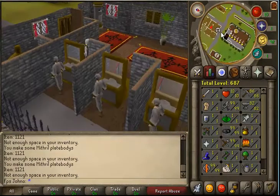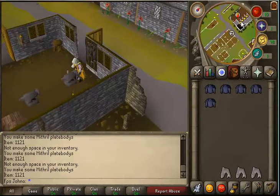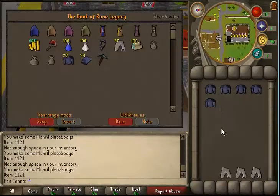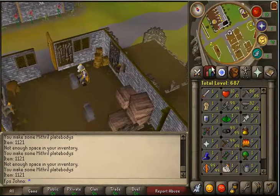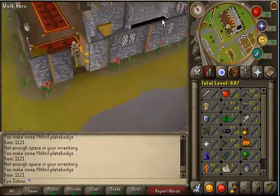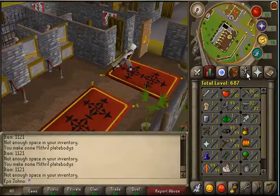My next 99 is going to be Slayer, just because I find that cape is sexy. And also I want to make tons of cash. So I'm just going to raise my ATK, STR, and DEF to pretty much about 99, because I'm going to be training Slayer. Probably going to be training it controlled, using an iron scimitar then a dragon scimitar. Because I'm 100% sure that your first task is rock crabs - that's what it's been on my other accounts.